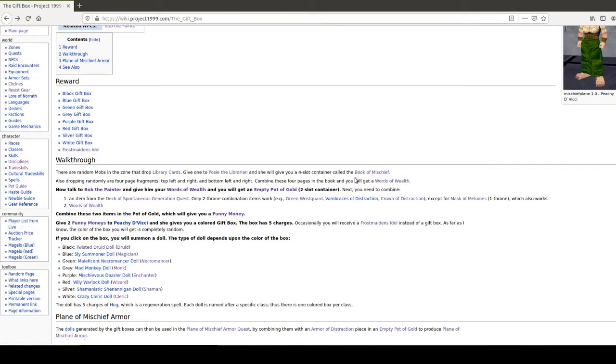We need to get the Book of Mischief and then we need to get an empty pot of gold. The first thing you need is a library card. On the wiki it says random mobs, but the only mobs I've seen it drop off of are the gorillas. Some people said it drops off of everything but I've killed a lot of stuff here and I've never seen it drop off anything else. But that's the first thing that you do need.